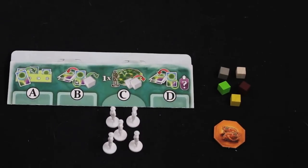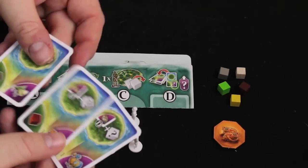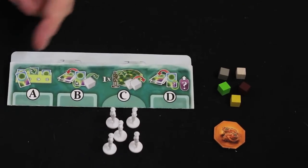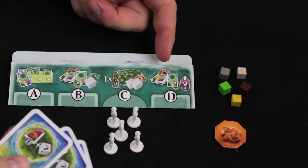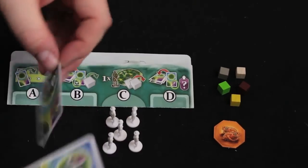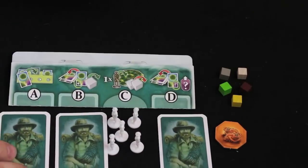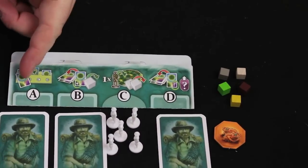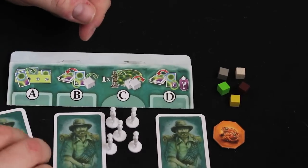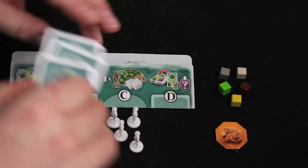At the beginning of each round of La Isla, each player will be dealt three cards, and there's a planning phase where you have to decide what you're going to do with them. There are four phases in each round and three of those involve usage of these cards — A, B, and D. You'll put cards face down for each area, then go through each phase, reveal your cards, and perform the action.